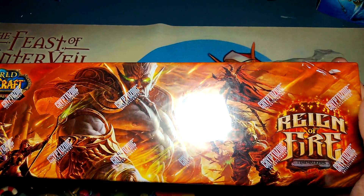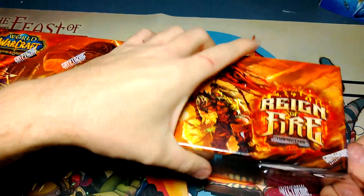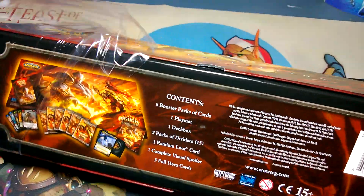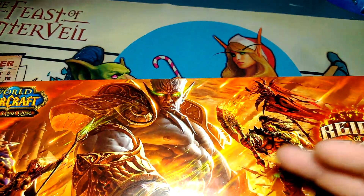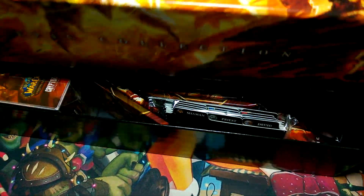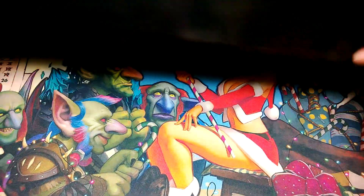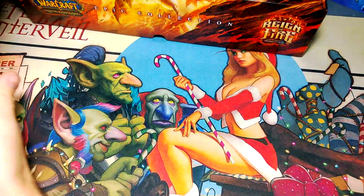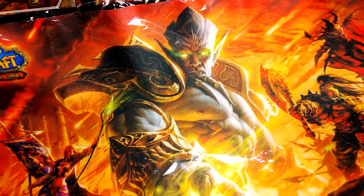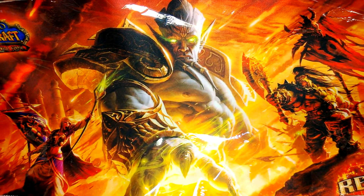These were getting delayed and they're actually pretty hard to find at the moment. We managed to get one. Let's see what's in there. I like opening the epic collections, they're pretty nice. Opening the box, we got the play mat — the play mat is in a bag this time. I don't think the last ones were in bags, but it's already in its own plastic.